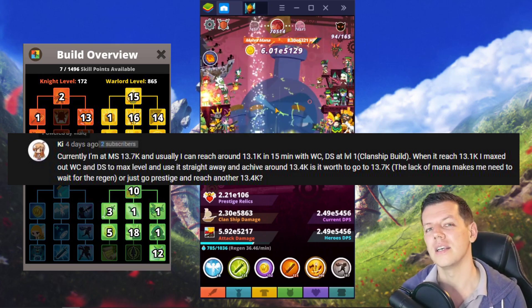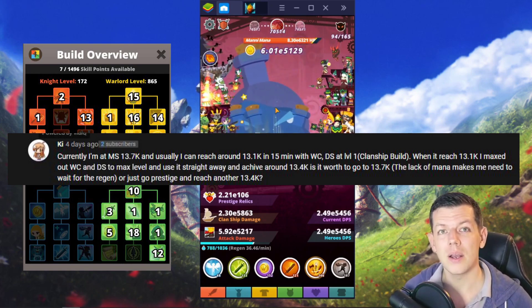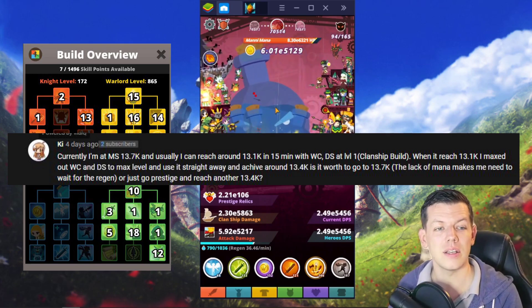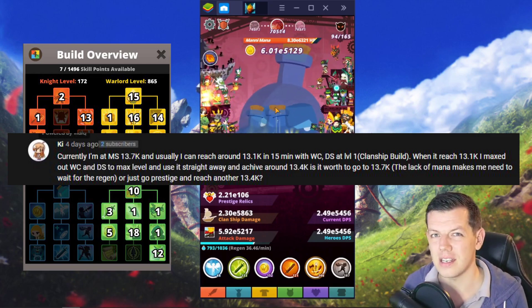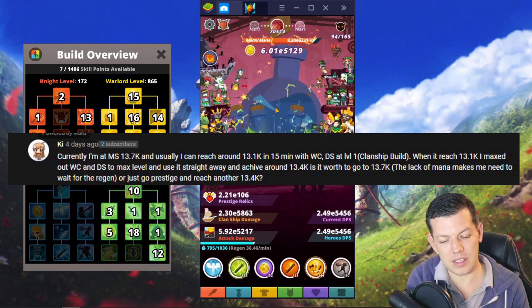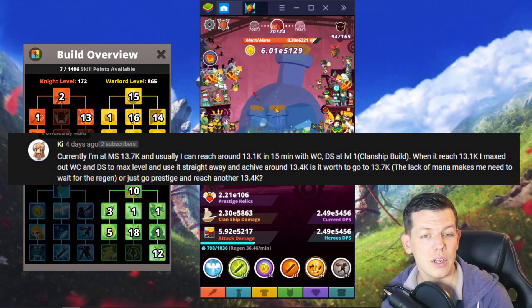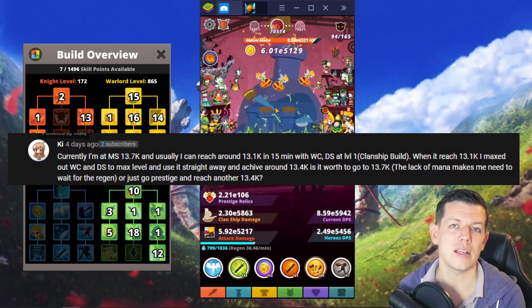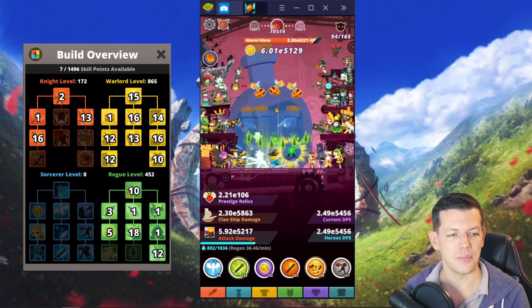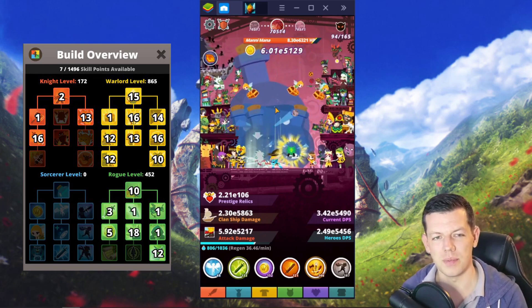In Kai's case, his max stage is 13.7k but he reaches 13.1k easily and quickly. If it takes him an extra 15 minutes to push an extra 600 stages to 13.7k, doubling his runtime, the answer is no — it's not worth it. The extra relics from those 600 stages don't justify doubling your run time.